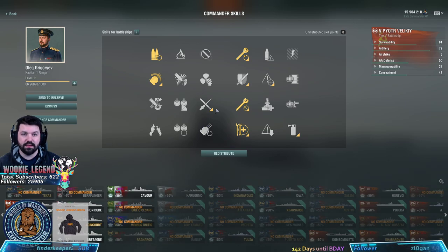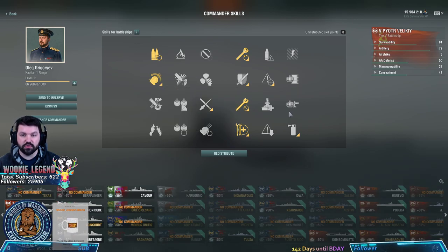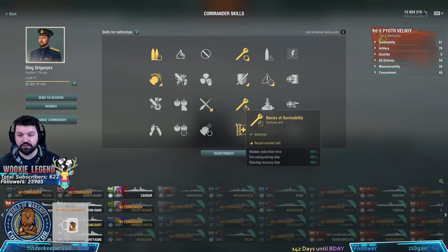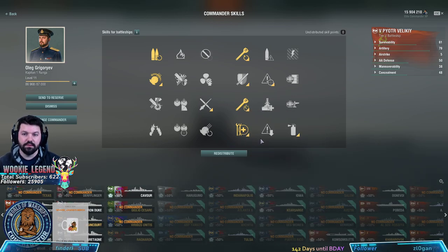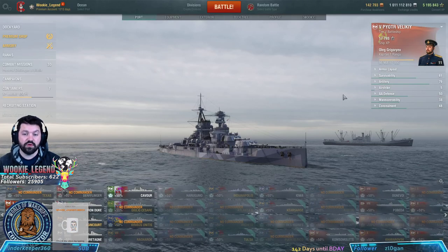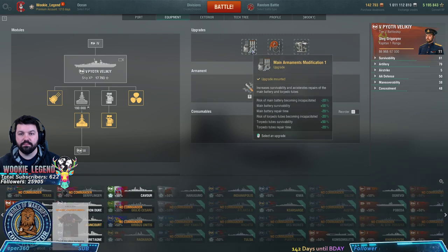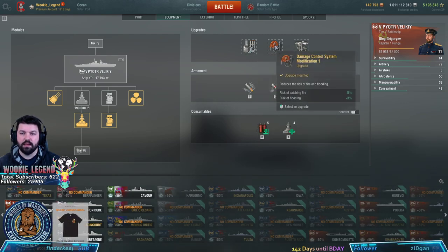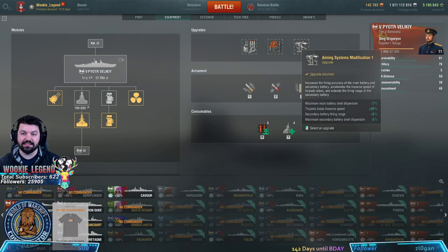With 10 points, pretty much eliminate the gun feeder. I would have emergency repair, because you are limited to repairs with the Russians. I would get the traverse on the turrets a little bit faster, the fire extinguisher time a little bit faster, and give myself another repair and heal. Pretty standard equipment — I'd upgrade everything. Start with the hull first, then maintenance main armament mod 1, damage control system mod 1, and aiming system mod 1.